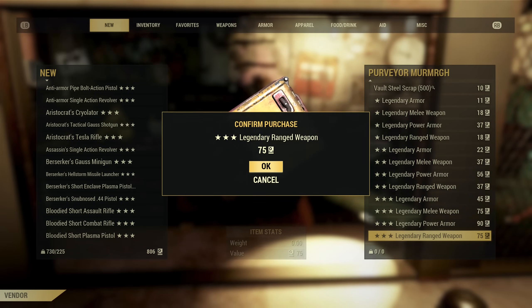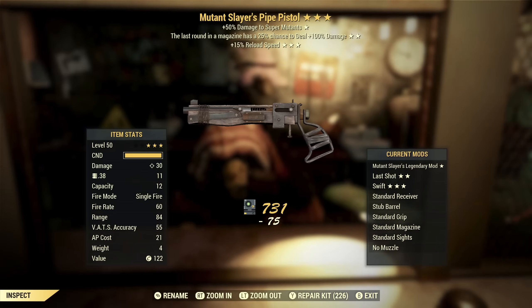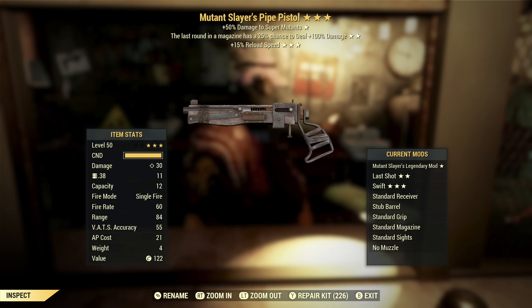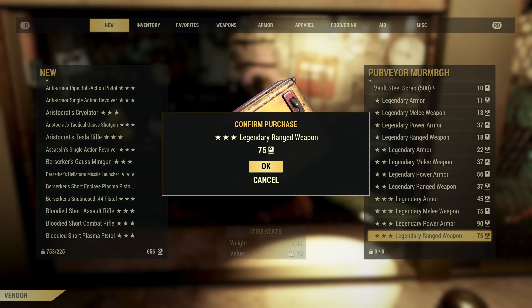By my count we are down to the final 10, and it can't come quick enough. Here we go. Medic's Ultrasight Gatling Laser with bash damage and plus one perception. Medic's is a VATS effect — this is not a VATS weapon. I think that's all we need to say about it. Next we've got a Mutant Slayer's Pipe Pistol with damage to super mutants, last round, and reload speed. Reload speed is an effect that I really like. Other than that, enemy specific and last round — not something I care about. I think she's all out of Handmades and Fixers. I think that's what happened — she just ran out completely or gave them to other people.